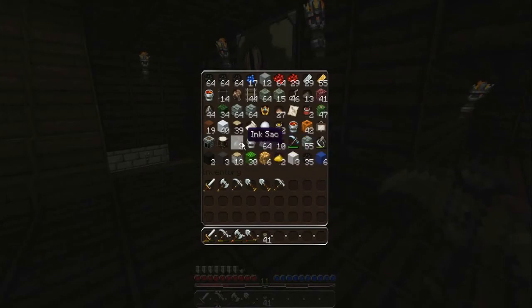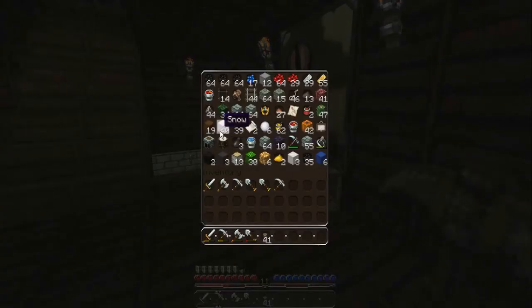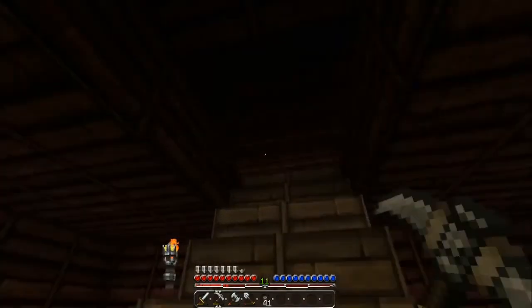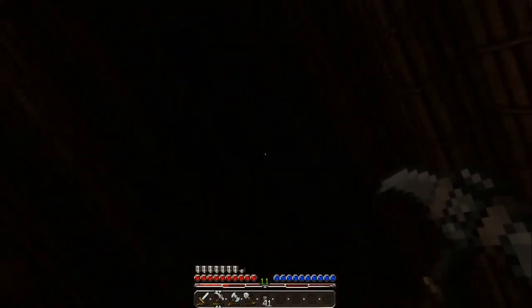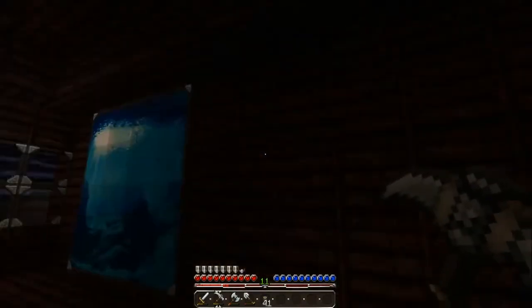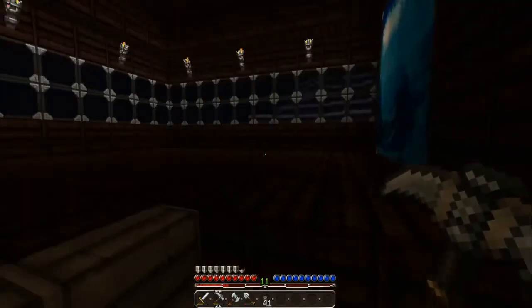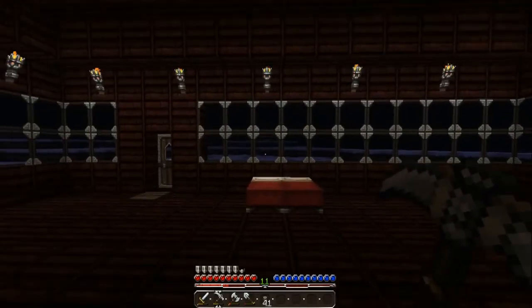I killed some squids along the way and picked up a few ink sacks. As you can see, all my colored wool, brown wool — I got a lot of snow just for the heck of it, and glowstone from the nether. I'm going to use that to light the top of the room in my upstairs, and also use it for my little mechanism room that's going to be branching off this side of the house.